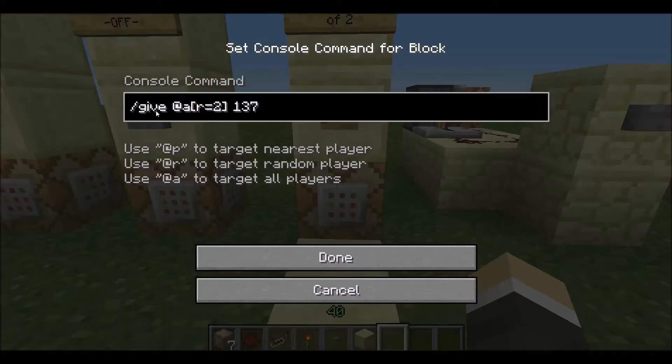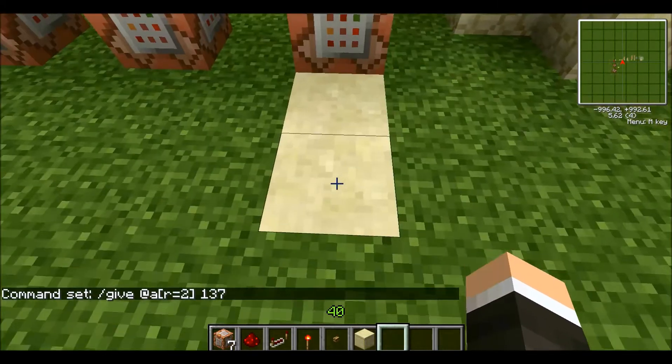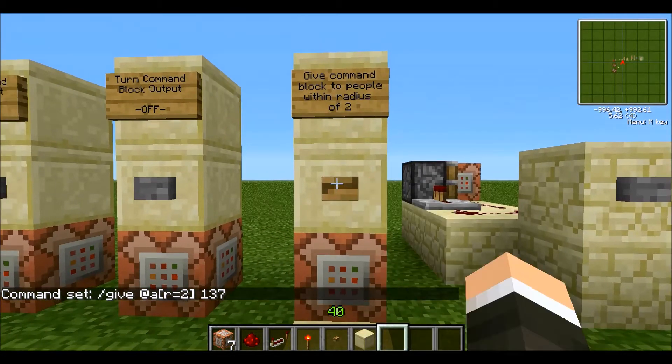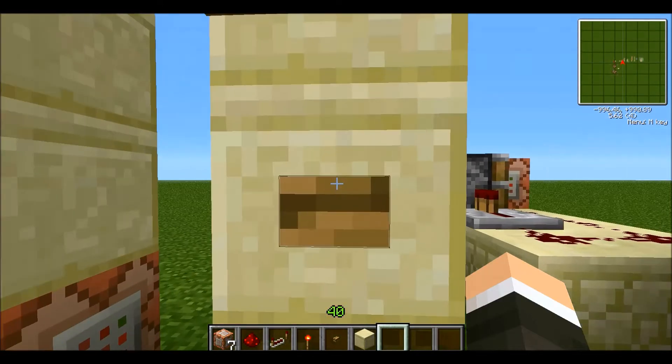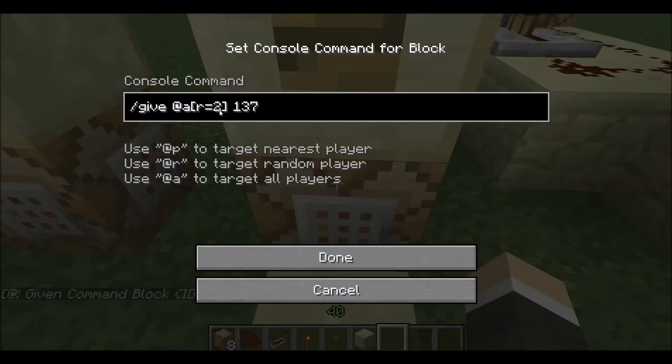The first thing I'm going to go over is how to set a radius. This block is going to give all the players within a radius of two item 137, which is a command block. I marked the ground — this is two blocks from the command block, so everybody within that radius is going to get the command block. I'm clicking it and I'm not getting it, then I move two in and I get it. You can set that number to anything you want; as long as the chunk is loaded, the people within that radius will get an item.